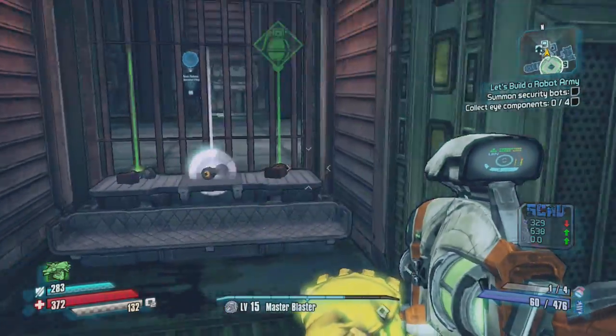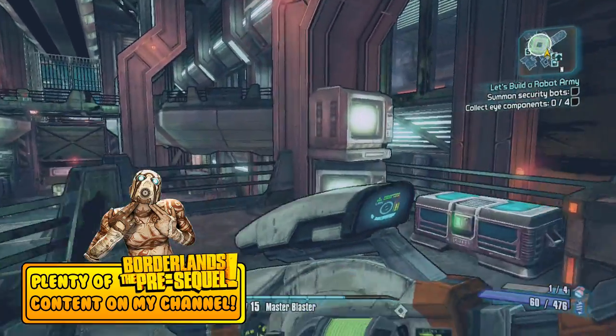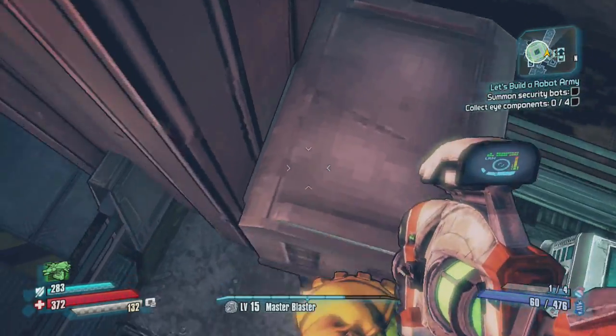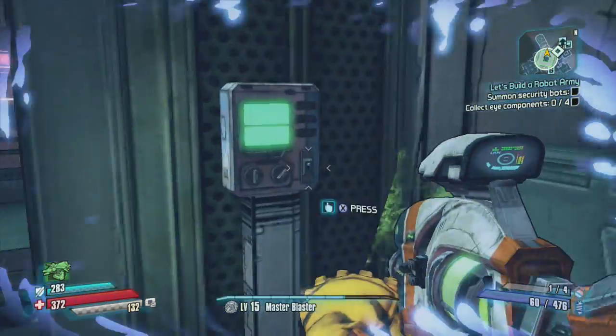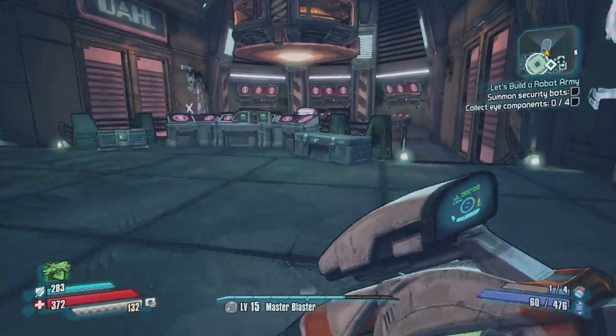Pretty much you just come in here and there's a chest right when you walk in the door. Then you come over here and jump on this TV, jump up to this platform, hop down to the next platform, hit this switch, and run down these stairs.